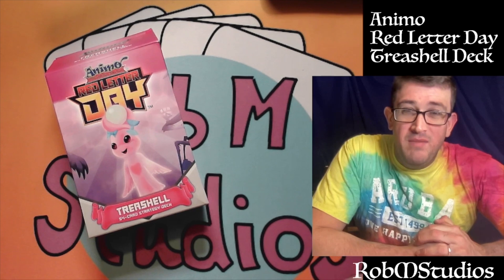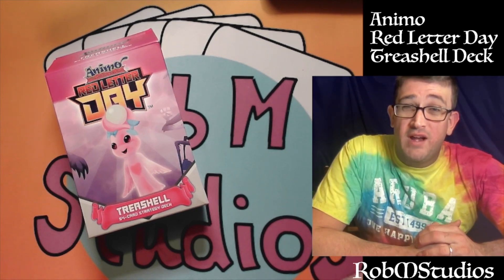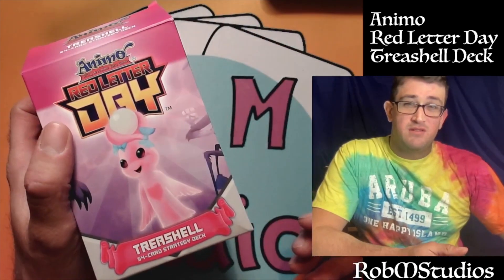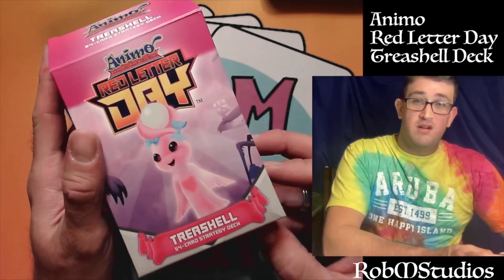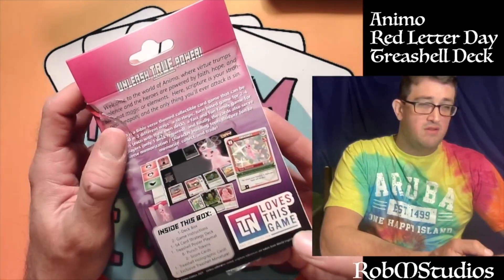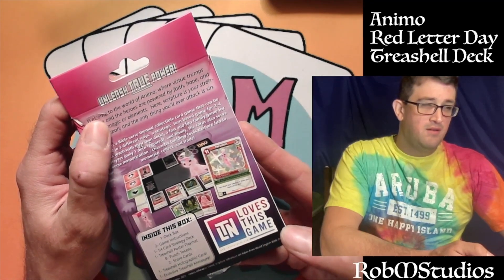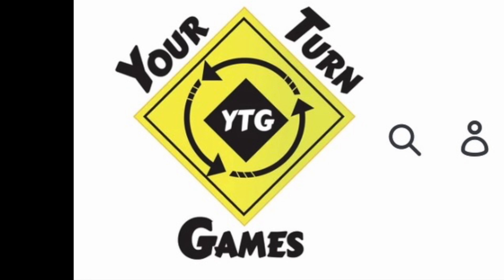Hey guys, what is up — Rob M here, welcome to Rob M Studios. Today we are going over the Animo Red Letter Day Threshold deck. We have the Threshold deck here from Animo Red Letter Day, a 54-card strategy deck with the Love and Holy Spirit powers to power up this deck and unleash true power. Welcome to the world of Animo — but first, a word from our sponsor.